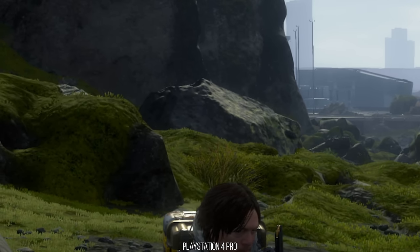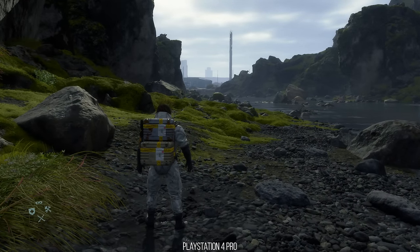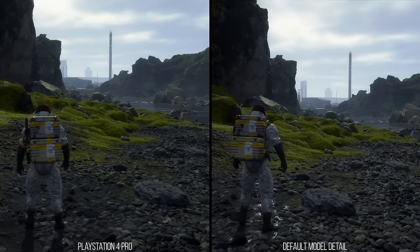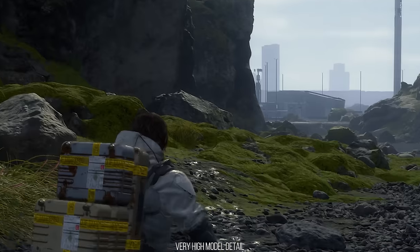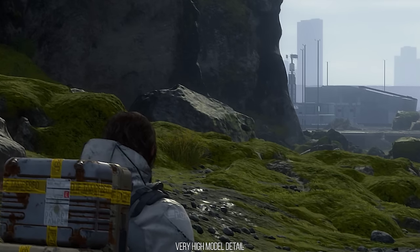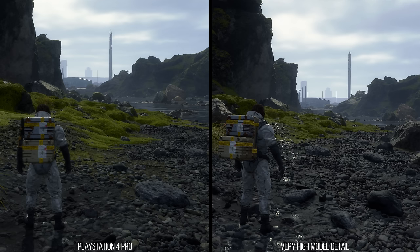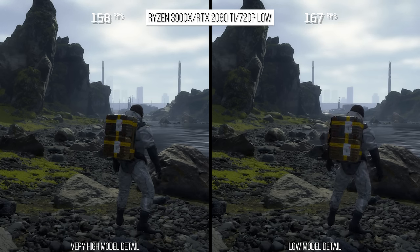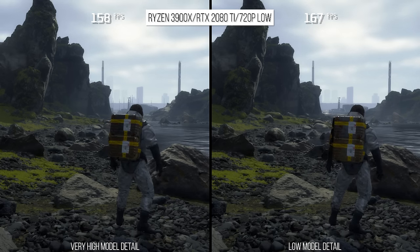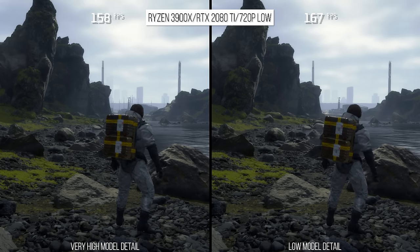The very high setting above default has that rock reach its highest level of detail further into the distance. Given how little this option costs on the GPU, I wondered why it couldn't go further, so I checked its cost on the CPU side. When CPU-limited, going from the highest to the lowest setting with this option saw only a 5% performance increase. I recommend anyone with a modern PC to use the highest setting.